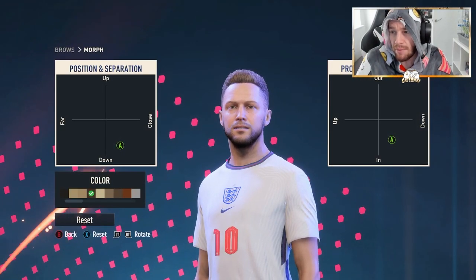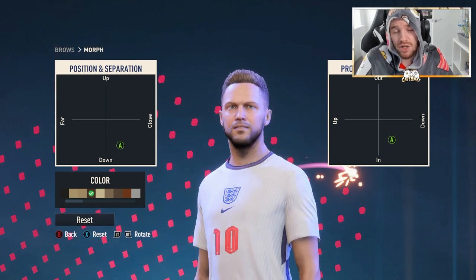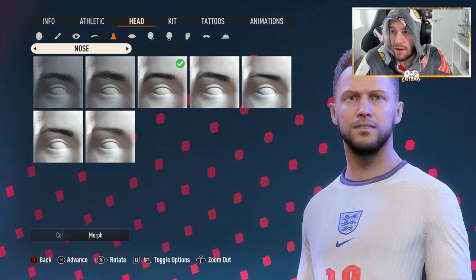These are the morphs on the eyebrows that you're going to want. Make sure you do select the color for each individual thing as well, as they are slightly different for certain builds. And that is the eyebrows there for you guys.